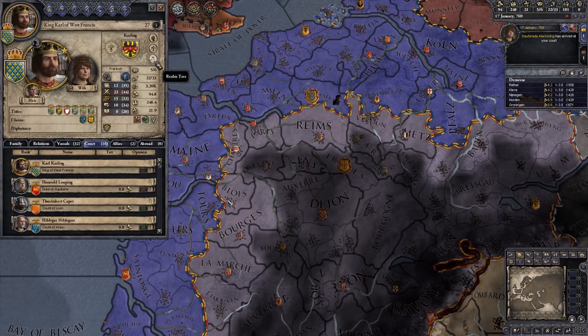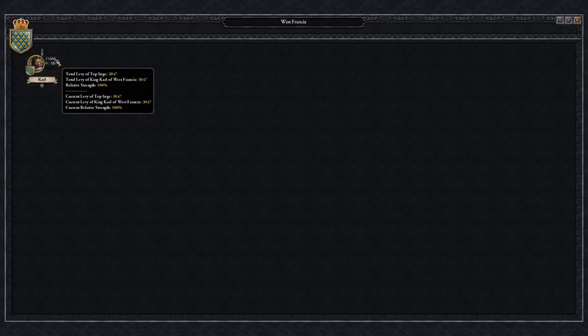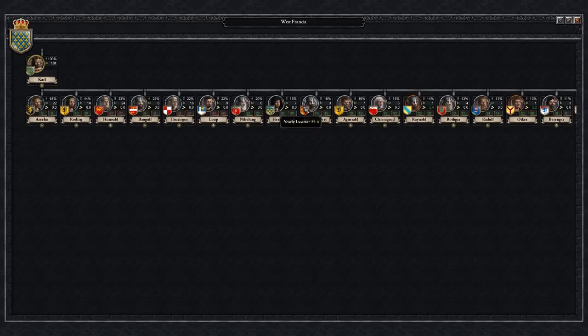In the top right-hand corner there's a button that says Realm Tree. If we click on the Realm Tree and make it full screen, mousing over the 100% figure tells us a little about our vassal holdings — 100% of the troops we have would be 3,047 men. If we click the plus button at the bottom, this expands out the list of all our direct vassals — all the people who swear fealty to me. They all have a percentage at the top representing the portion of my total troops that that vassal controls.